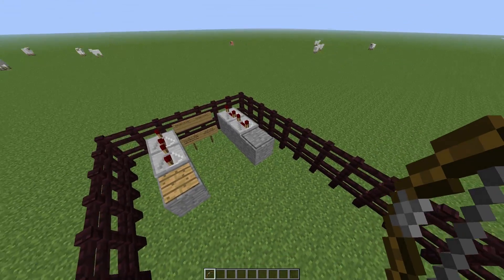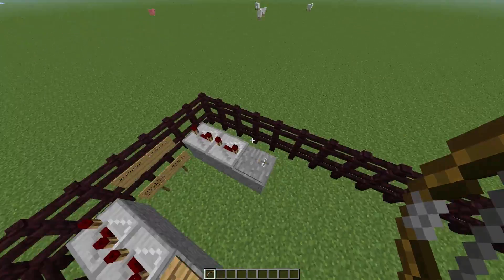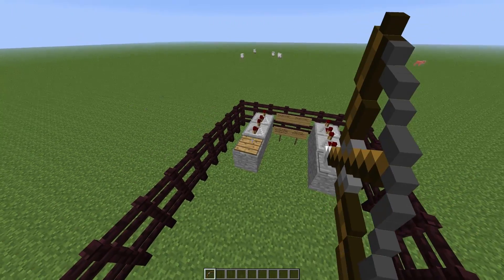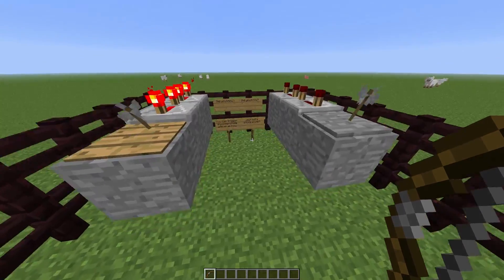Alright, so we will hit the stone one first. Hit the plate right in the middle and nothing happens. Now hit the wooden one — and boom, there is your signal. And you can see it.